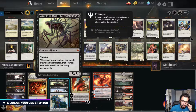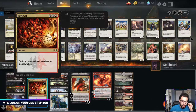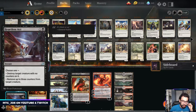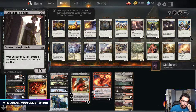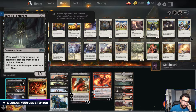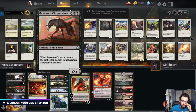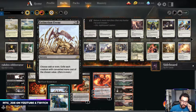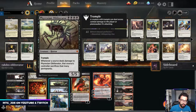Whenever a source deals damage to Phyrexian Obliterator, that source's controller sacrifices that many permanents, meaning your opponents generally don't want to attack into this or block with this. To play around it, we have a lot of versatile removal threats. Murderous Rider and Bedevil can hit a whole bunch of things. Heartless Act can deal with creatures. Dragonfire hits Planeswalkers and Creatures. Dusk Legion Zealot is a 2-mana creature that draws us a card. Fenlurker attacks the hand. Kroxa attacks the hand as well as being a threat afterwards. Chupacabra is removal on a creature. And then you have Extinction Event in the main.